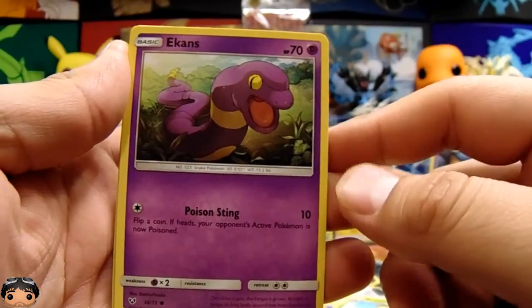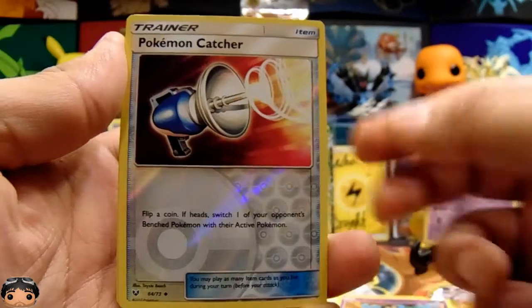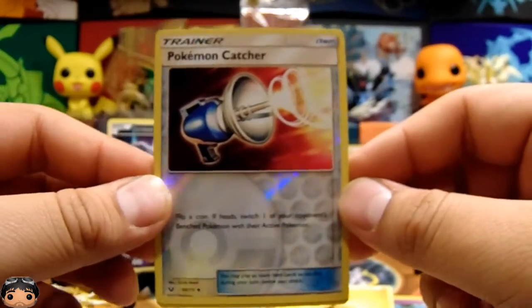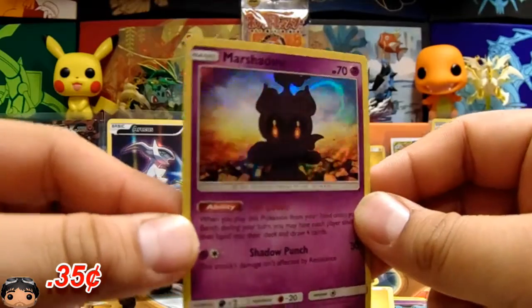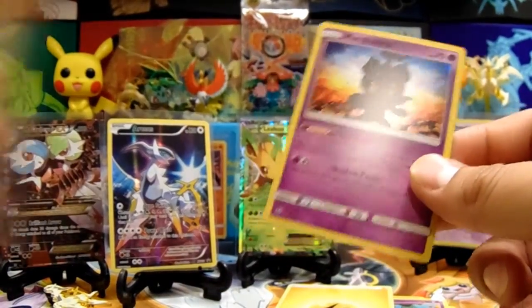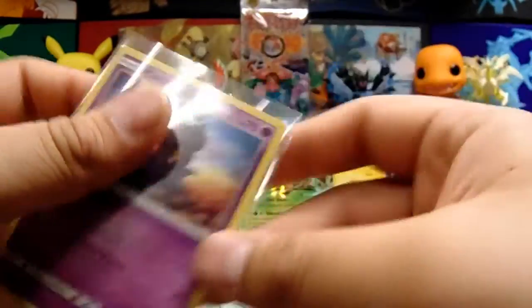I don't even know what we're missing from the Shiny Legends set — I know we have quite a bit already. It's not a very big set either. We got a reverse, and then on the end we have a Marshadow holo. This is the one where you get at least a holo. Yeah, that's why I was pulling a Shiny Legends out. That was cool.